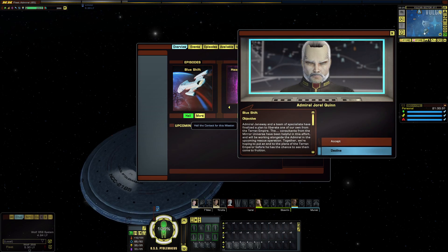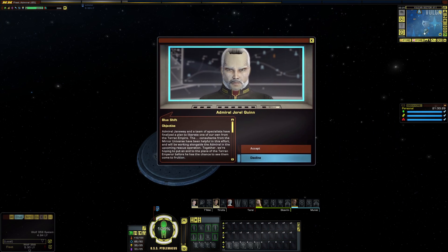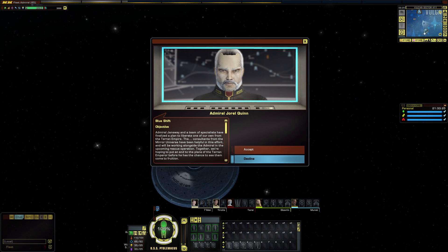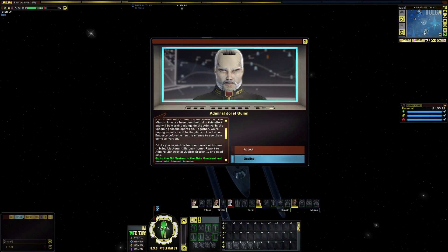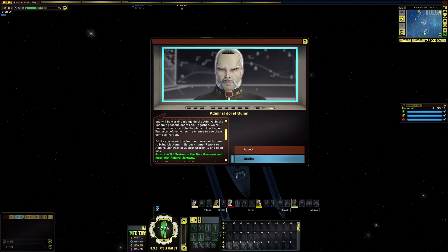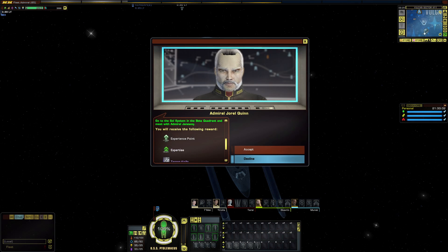Here we go. Admiral Janeway and a team of specialists have finalized a plan to liberate one of our own from the Terran Empire. The consultants from the Mirror Universe have been helpful in this effort and will be working alongside the Admiral in the upcoming rescue operation. Together, we're hoping to put an end to the plans of the Terran Emperor before he has the chance to see them come to fruition. I'd like you to join the team and work with them to bring Lieutenant Ilea back home. Report to Admiral Janeway at Jupiter Station. Good luck.